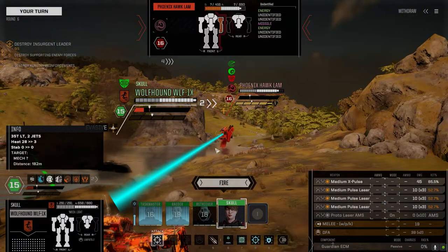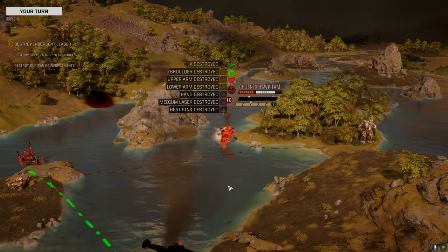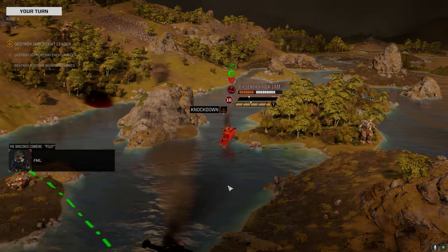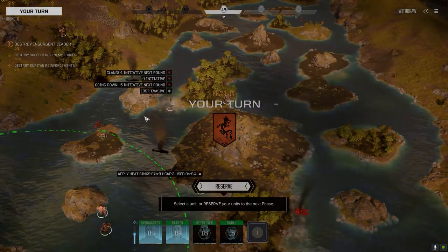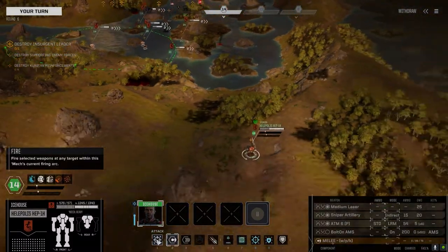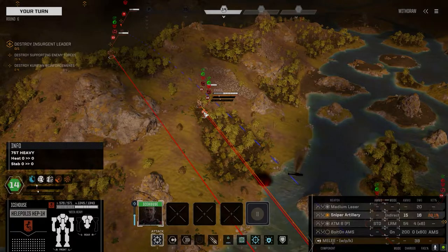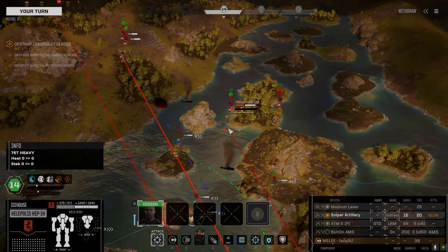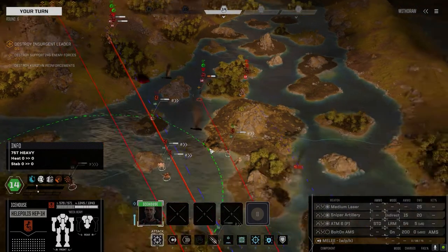I was going to go after the Hunchback but apparently not. We're running hot but we'll stay in the water. Didn't want to do that, but whatever. Knock him over — now I'm — yeah there we go. He lost evasive and didn't take any damage. These guys are close together: 28, 22, 30% on the Centurion, 50% on the Phoenix Hawk. I want to shoot this guy — actually, let's move forward a little bit.